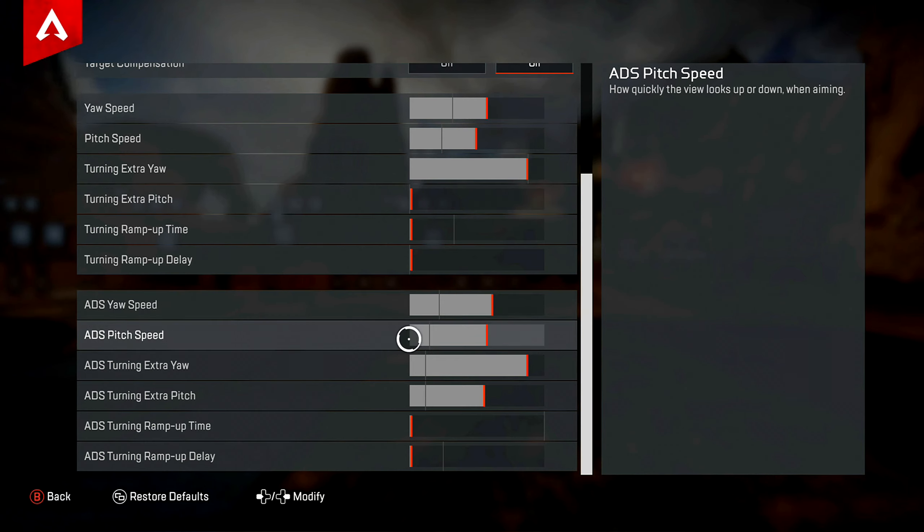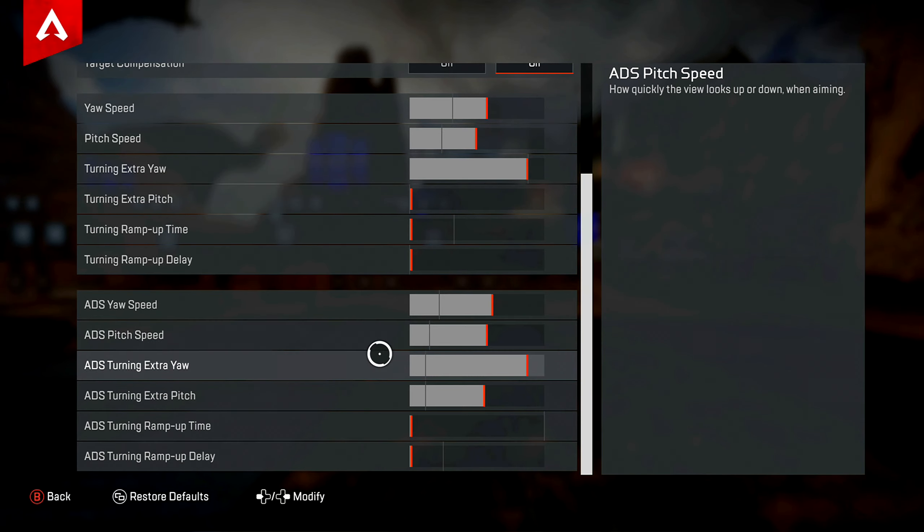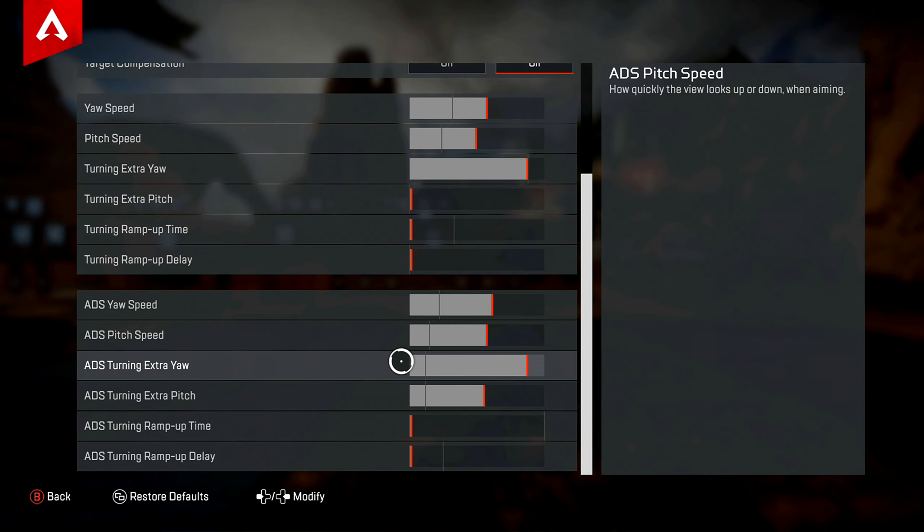On the ADS pitch speed, it's gonna be 22 from behind the line — one, two, three, four, five, six, seven, eight, nine, ten, eleven, twelve, thirteen, fourteen, fifteen, sixteen, seventeen, eighteen, nineteen, twenty, twenty-one, twenty-two.